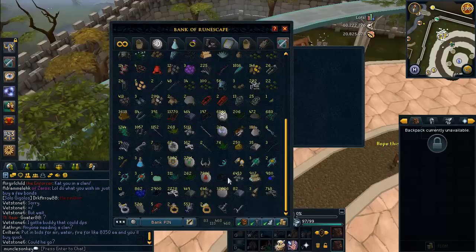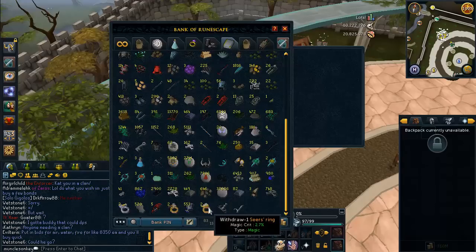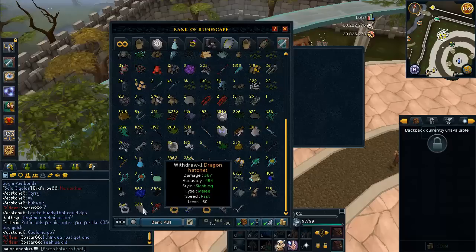Even these Gloves of Subjugation — I got them while doing a task of Greater Demons at Zamorak — and the Armadyl Gloves I got while doing an Aviansie task at Armadyl, and all the DK drops. Of course I've been getting a lot of Dagannoth tasks lately and if you guys know me, you know what that means.